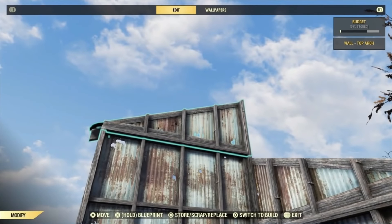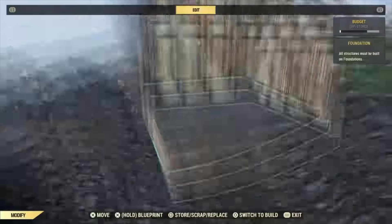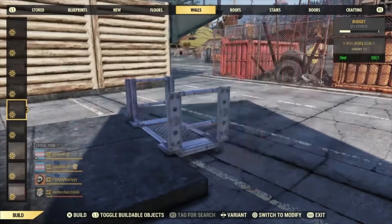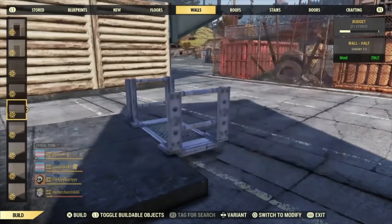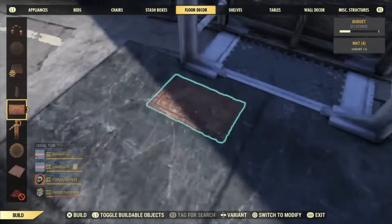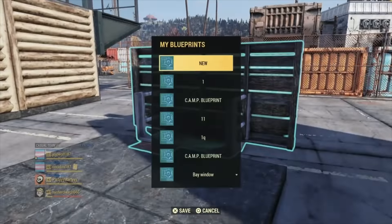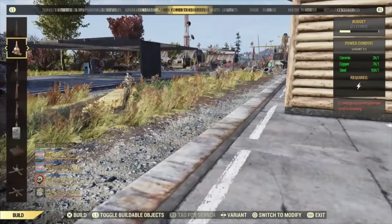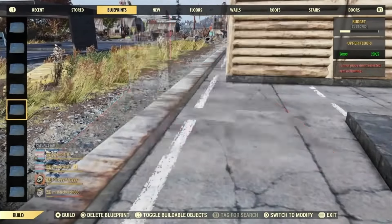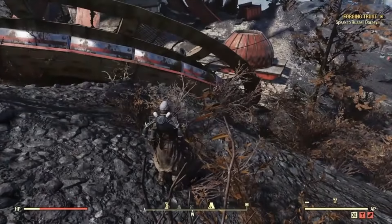Once you blueprint all these pieces, you're also going to want to blueprint one more thing: a half wall with a catwalk and a carpet wedged up next to it. You could probably use any floor item. This is something that can just be placed down anywhere. I don't remember who I first saw doing this, but I know it's a thing and I didn't make it up, so don't give me the credit.